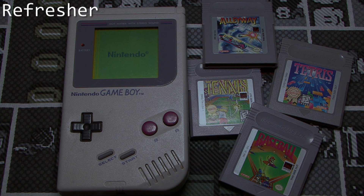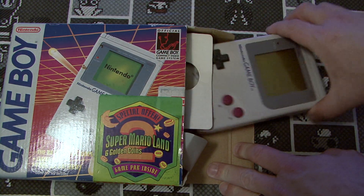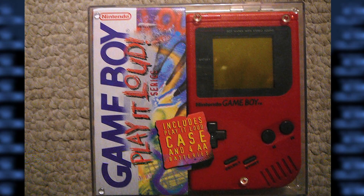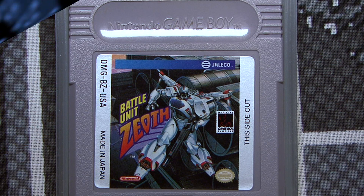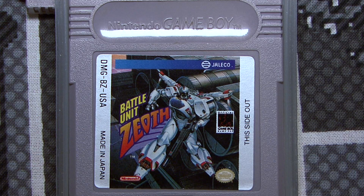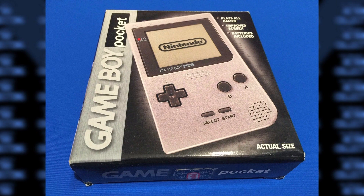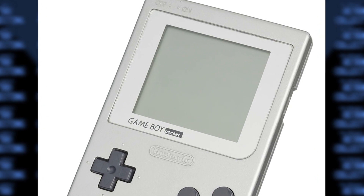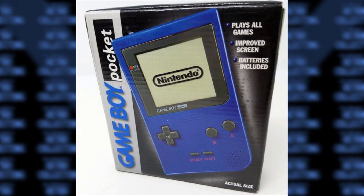Let's do a refresher course on how to play Game Boy games. If you want to play the original Game Boy games and want to stick to the Nintendo side of things, you can always play the original 1989 Game Boy or the Play It Loud series, which is the same model just in different colors. These only play the black and white Game Boy games, or the black cartridge Game Boy Color games. The Game Boy Pocket is just a redesigned Game Boy with a slimmer body and improvements like a bigger, better screen. It is, in all purposes, a black and white Game Boy — it does what the original could, but better. It hit the shelves in 1996.